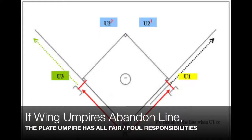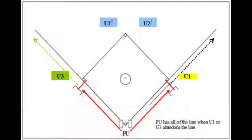However, if a wing umpire abandons the line to get out of the way, the plate umpire will assume all fair/foul responsibilities along that line.